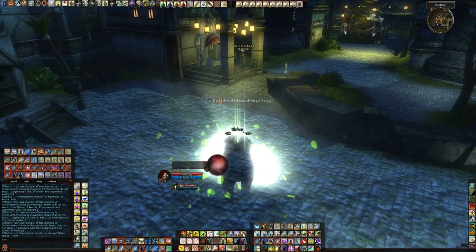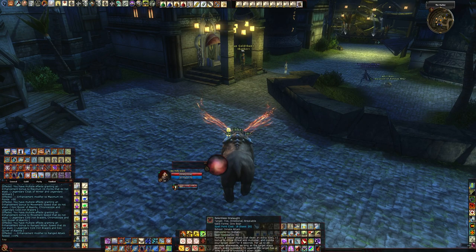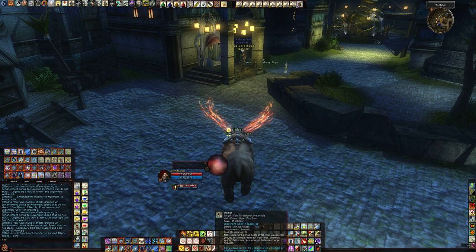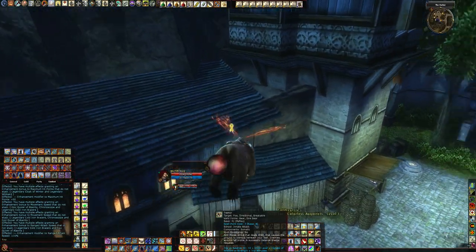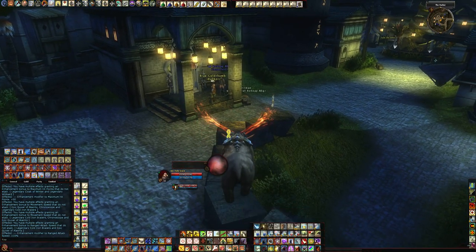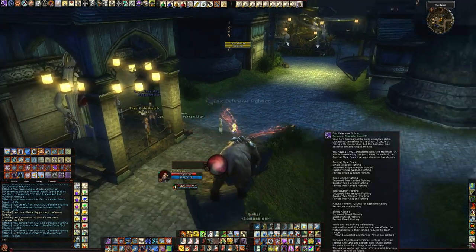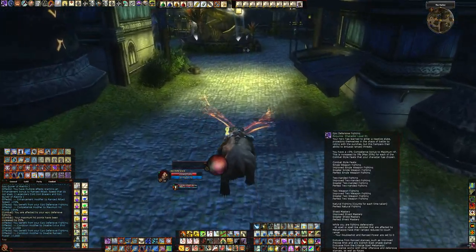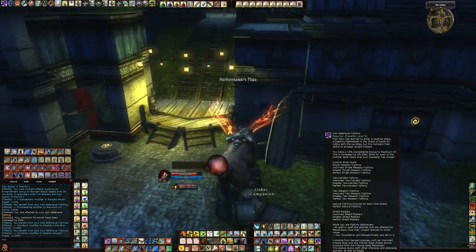Bear form gives awesome AoE DPS, mass trips, you get Relentless Onslaught, and Tremor — it trips everything in sight. That's why I say train Vertigo or have Vertigo on your gear somewhere, because you want to be able to trip stuff. With Update 51, anything tripped is going to have Helpless, so your Helpless damage is going to be crazy good. You're going to have Helpless damage on pretty much all mobs.